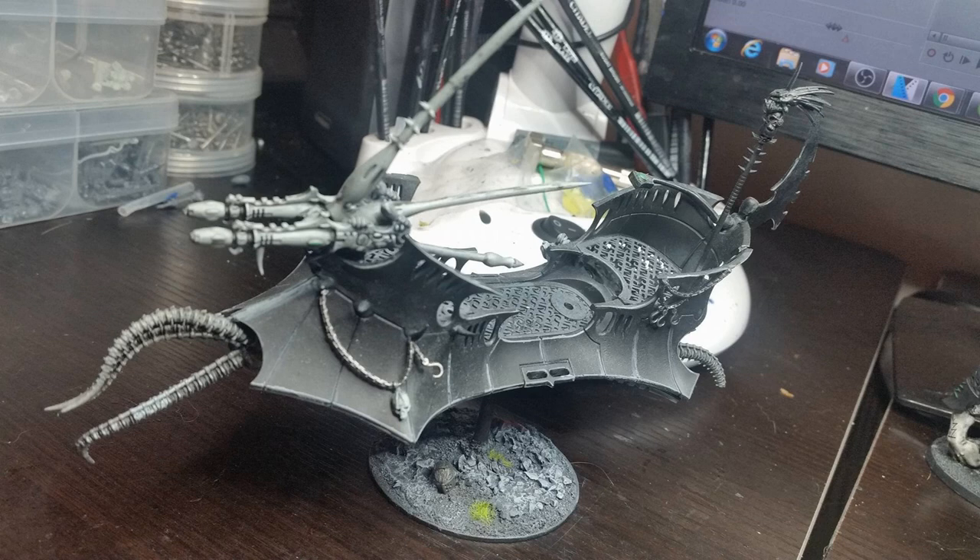Continuing on, I want to talk about my Coven Raider, which I use to transport my grotesques. It's very basic — I've used some Cronos bits to put tentacles on the front and back, along with some standard Raider bits. I cut out the sails to make it look more open, and I used the fin at the back upside down. As far as Coven Raiders go, I like it.